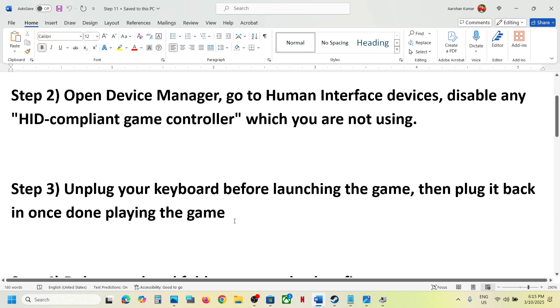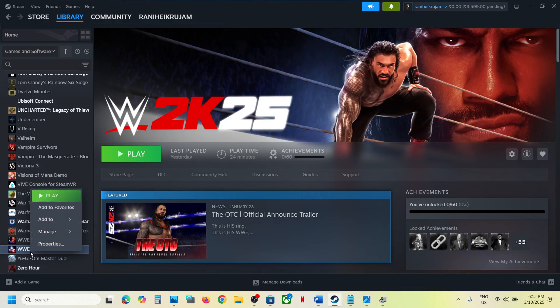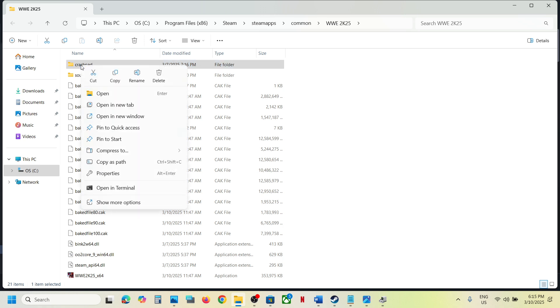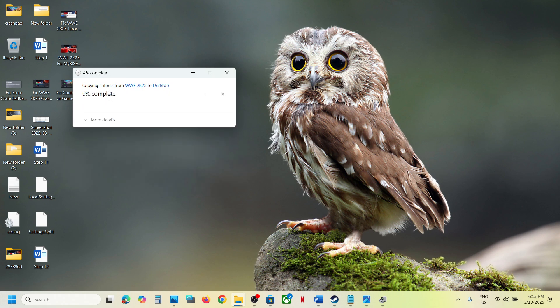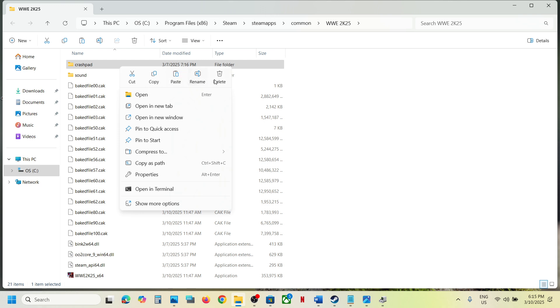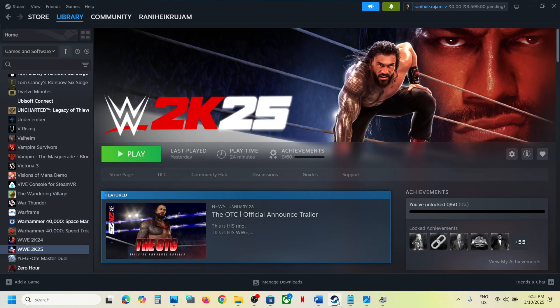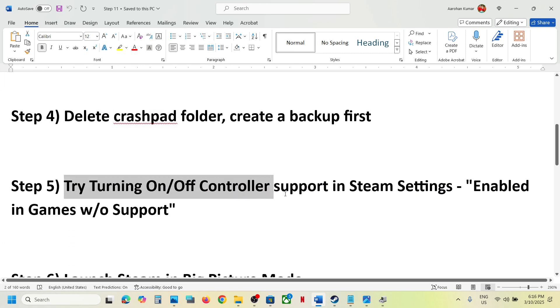The next step is to delete the crashpad folder. Go to the game installation folder by right-clicking the game, selecting Manage, then clicking Browse Local Files. You will see a crashpad folder — before deleting it, copy it to create a backup. Once you have a backup, delete or rename the crashpad folder, then launch the game. If you face any problem, you can restore the folder.